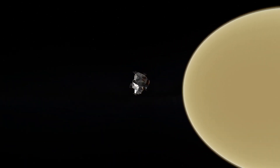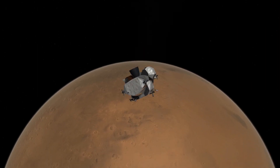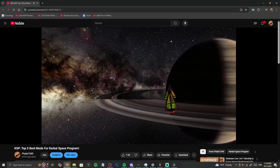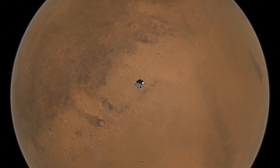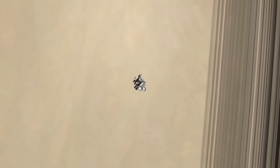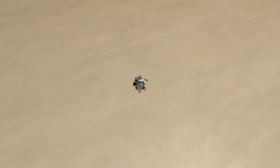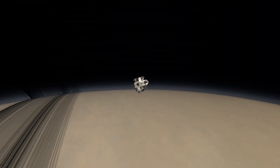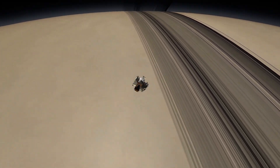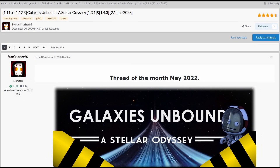Starting out the top three is going to be a planet pack. Back in my other top mods video, I combined all planet packs under the umbrella of Kopernicus, as it is the mod that enables these bodies to be created in the first place. However, on second thought, I've decided that it's not fair to just ignore all the amazing work some creators have done texturing and configuring these planets. So this time around, I decided to include Kopernicus but also choose what I believe to be the best planet pack — and that honor will go to the wonderful interstellar mega pack, Galaxies Unbound by Starcrusher.